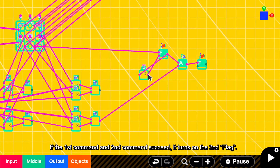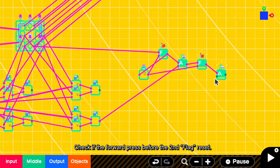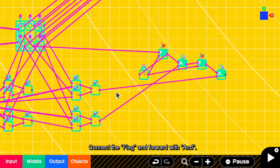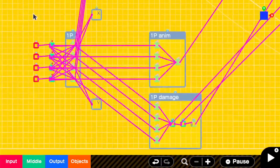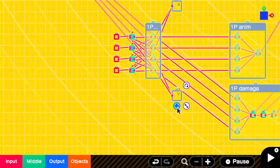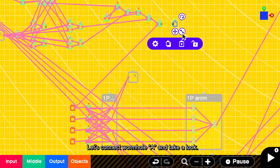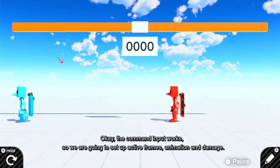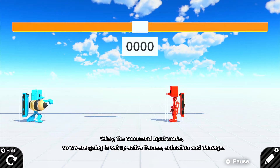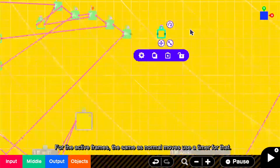If the first command and second command succeed, it turns on the second flag. Check if forward is pressed before the second flag resets. Connect the flag and forward with AND. Then connect the heavy punch button with another AND. Let's connect wormhole A and take a look. The command input works, so we are going to set up active frames, animation, and damage. For the active frames, same as normal moves, use a timer for that.